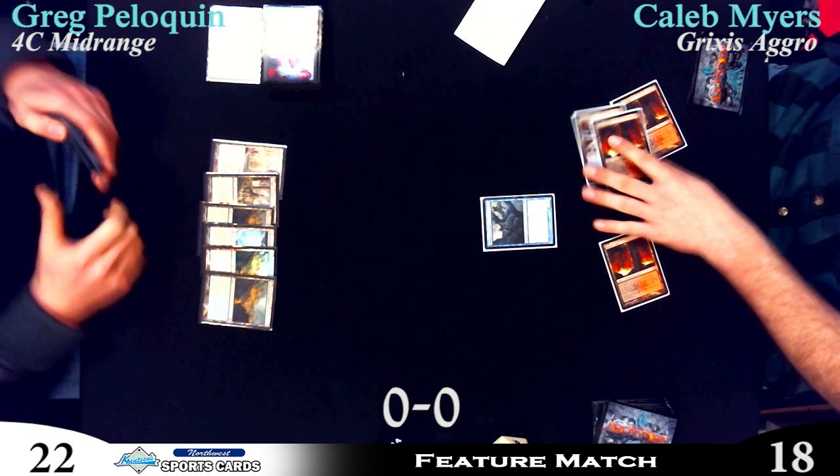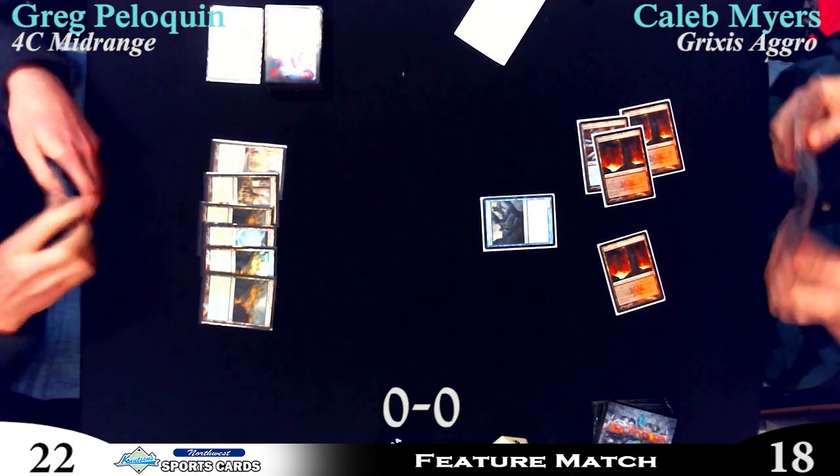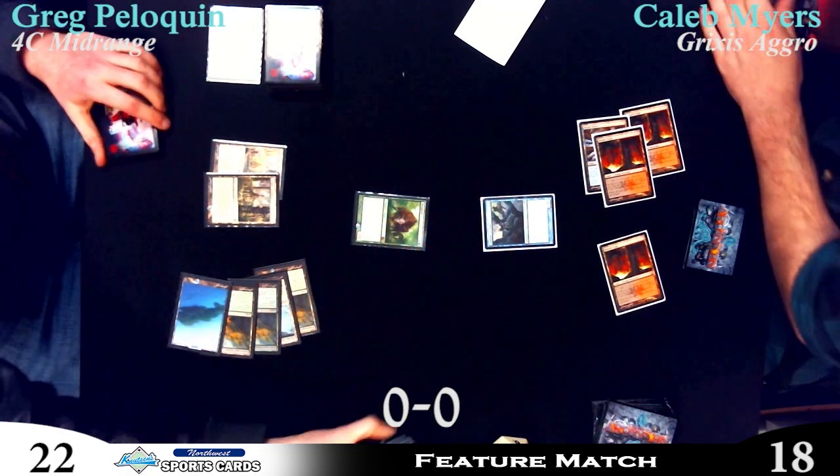He missed that attack — maybe he's fearing a Restoration Angel, so he doesn't want to lose the Lookout without getting some cards out of it. And then there's another Thragtusk. Let's see what Caleb follows this up with. I think land plus Thundermaw would be pretty good.